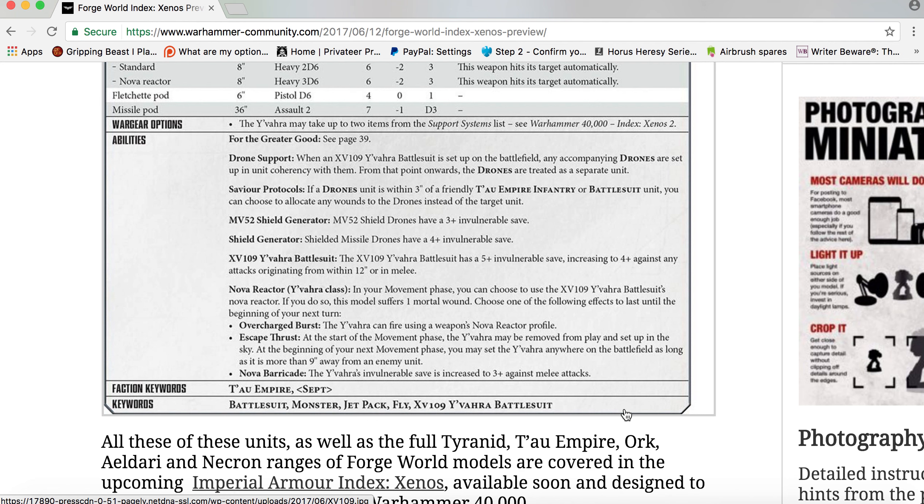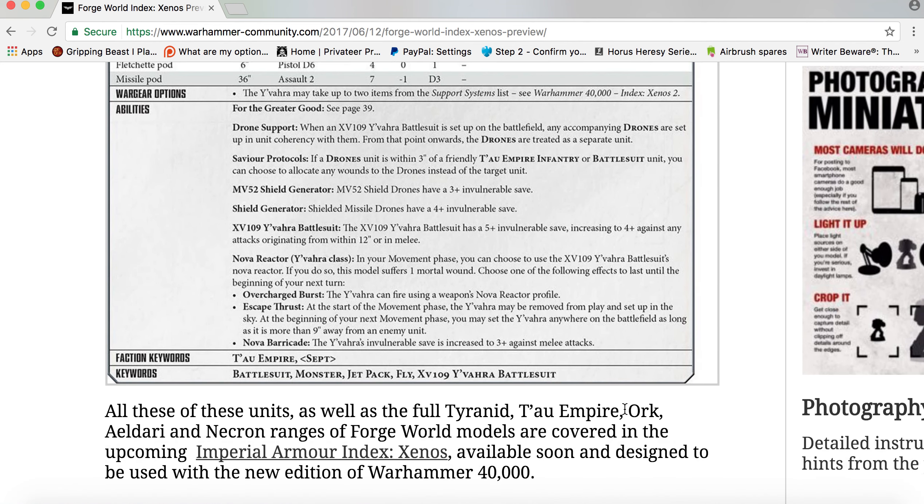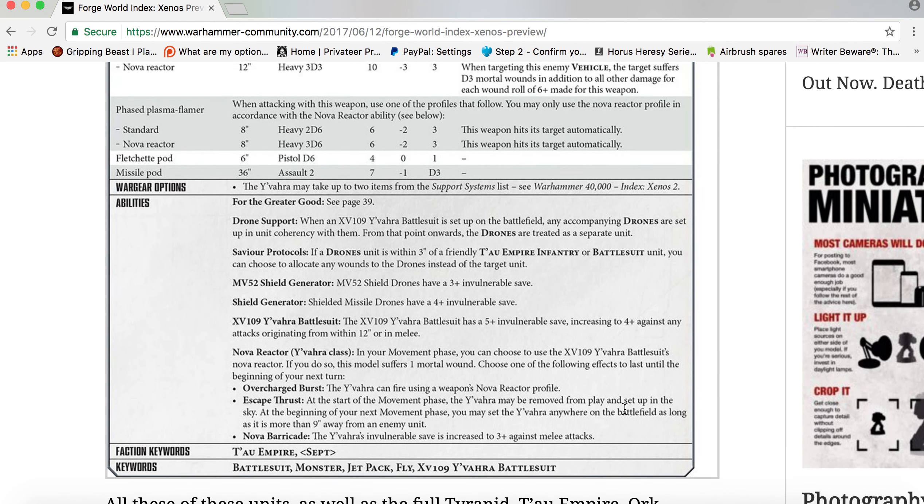Overcharged Burst: the Y'vahra can fire using a weapon's Nova Reactor profile. Escape Thrust: at the start of the Movement phase, the Y'vahra may be removed from play and set up in the sky — at the beginning of your next Movement phase you can set it up anywhere on the battlefield as long as it is more than nine inches from an enemy unit. Nova Barricade: the Y'vahra's invulnerable save is increased to 3+ against melee attacks.